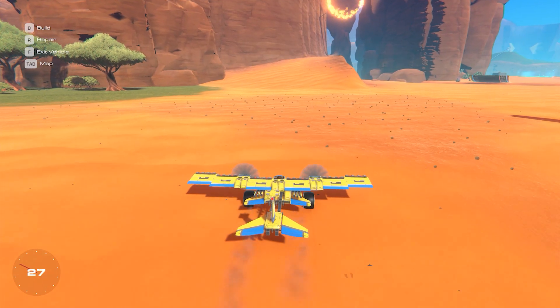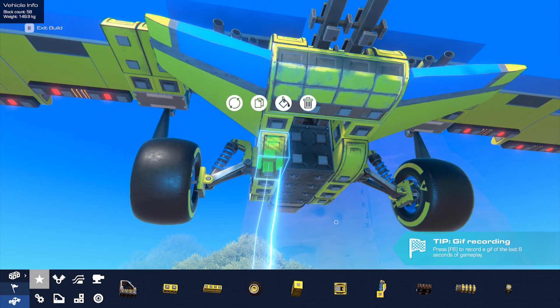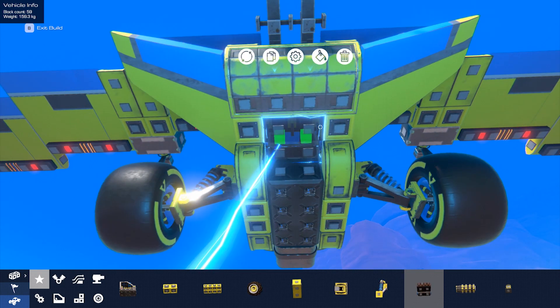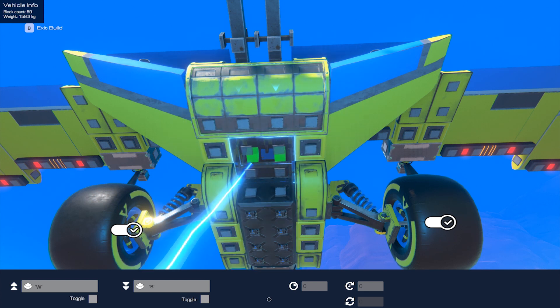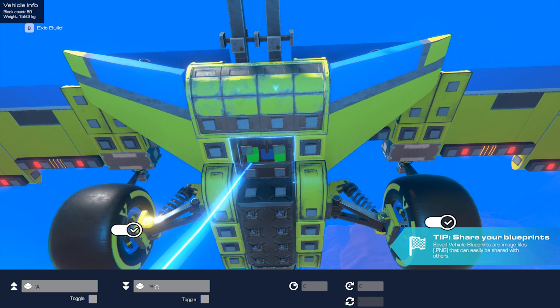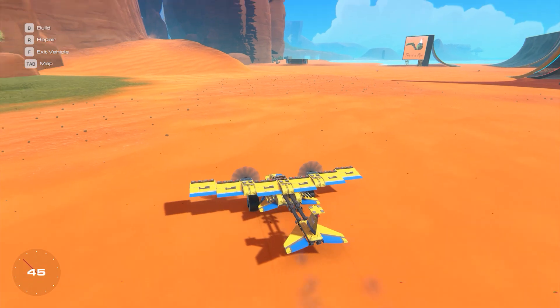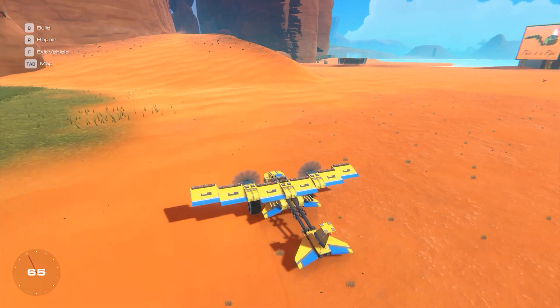If we leave it like this we'll find that we can't turn the plane. So I'm going to teach you something that will take your builds to the next level. First we'll need to put in an engine to power the wheels. Then let's open up the configure tool — this is where you can adjust and toggle different features of the block. So we'll assign the A and D keys to the engine for turning left and right. You can also choose which wheel to power, so we're going to turn off the power of one of the wheels. The result is that one of the wheels will go forward while the other stays in place, thus turning the plane.